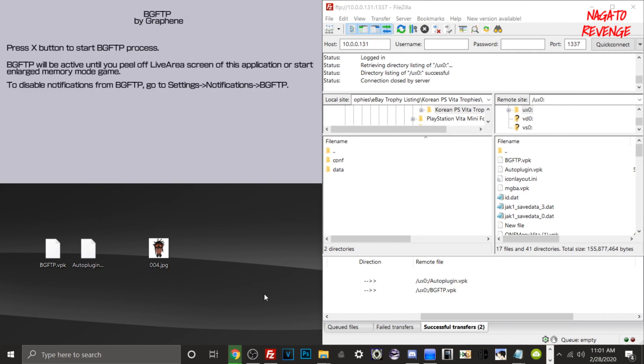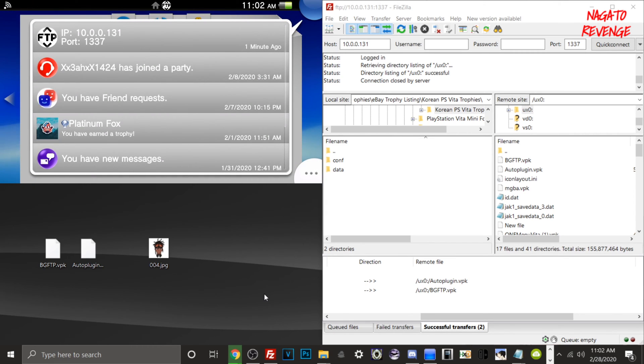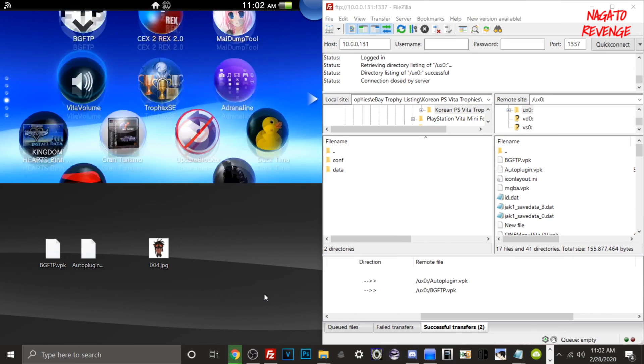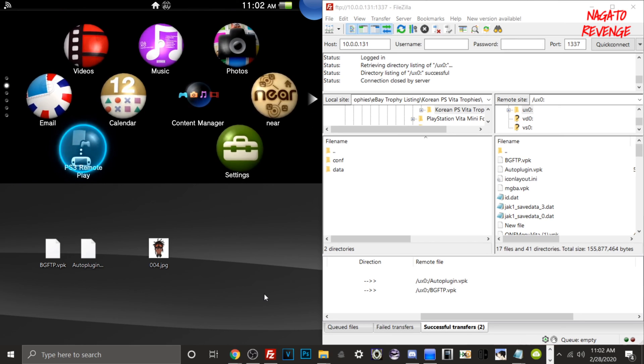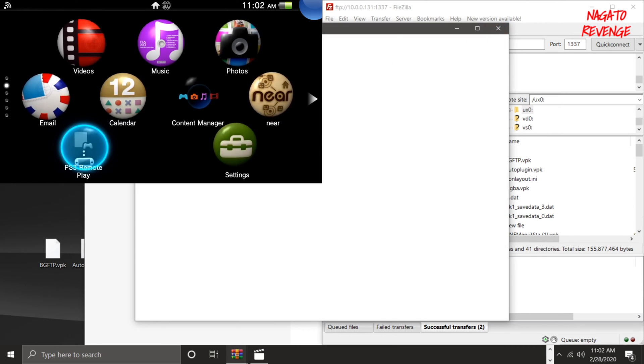Now back out from VitaShell and go into bgftp. It says: press X to start the bgftp process — it will stay active until you peel off the Live Area screen of this application or start a large memory mode game. To disable notifications from bgftp, go to Settings > Notification > bgftp. Hit X, make sure your Wi-Fi is on, and you should see a notification on your Vita showing your IP address and port.